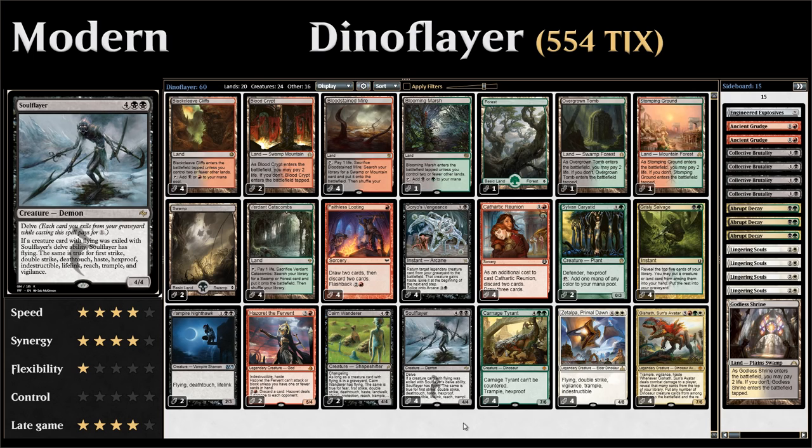The goal of the deck is to put as many keyword creatures in the graveyard as possible and then make a giant Soul Flayer that's going to be very hard to deal with.